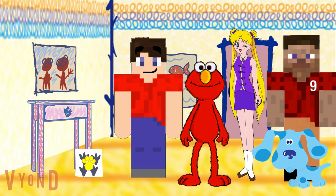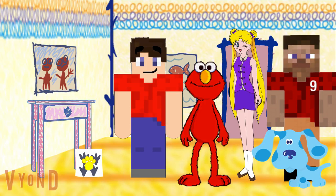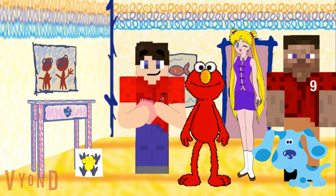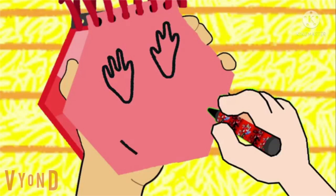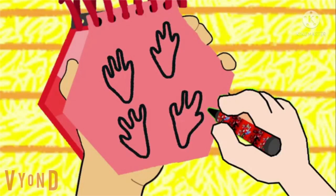You know what we need — our handy dandy notebook! Let's draw four toes and a big U for one foot. Then another one like this. And another one. And another. There, four feet.